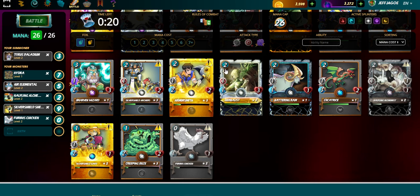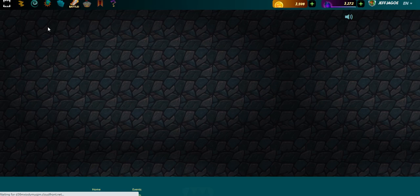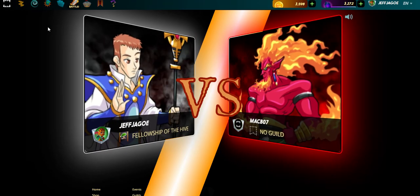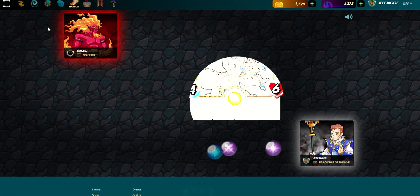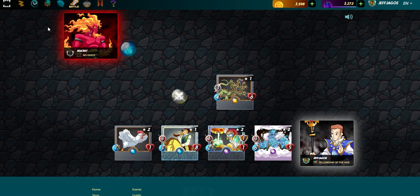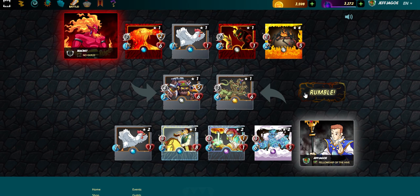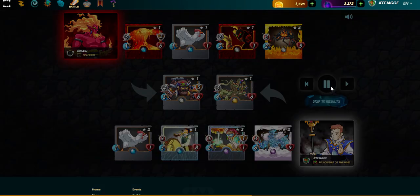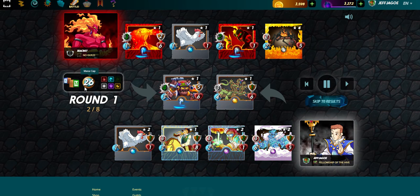One hit from the Halfling Alchemist and that guy's attack power is down to 3. But that's not happening in this battle. We'll see what we can do with the Silver Shield Sheriff. It's a card I use often — I like the Snipe ability. He's got a solid 3 range, solid 3 speed, decent health. It's a 9 mana card, so you kind of need to use it in the high mana battles. But let's see what we can do in this 26 mana match.